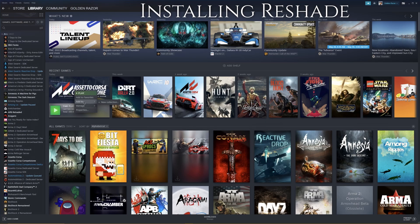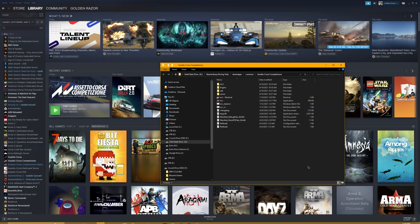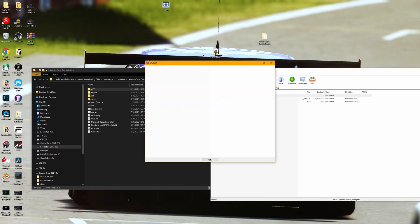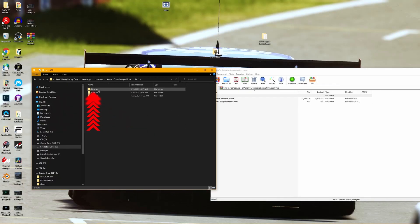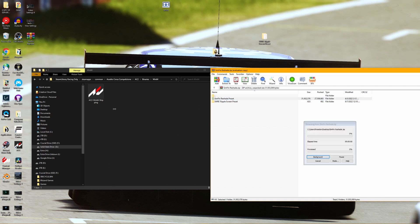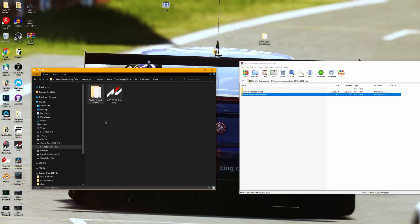Let's open up Steam, go to your Steam library, and right click on ACC. Hover over the menu and select Browse Local Files — the location for ACC should now be open. Open up the SymFin Reshade downloaded files, then go to the AC2 folder, Binaries, Win64. Now drag and drop the SymFin Reshade preset, and then drag and drop the SWRE triple screen preset. Keep this folder open so we can install Reshade.